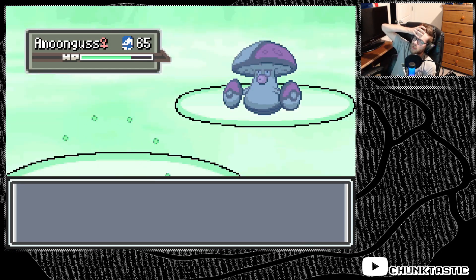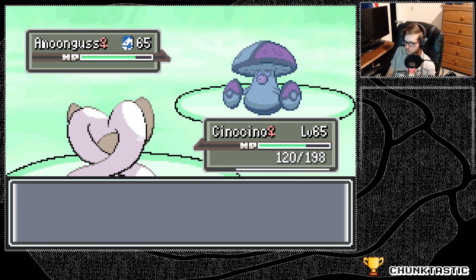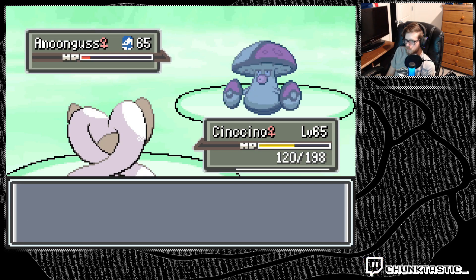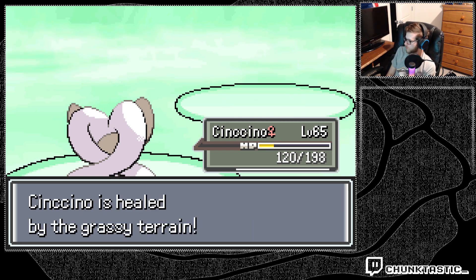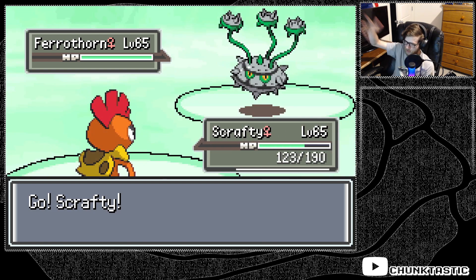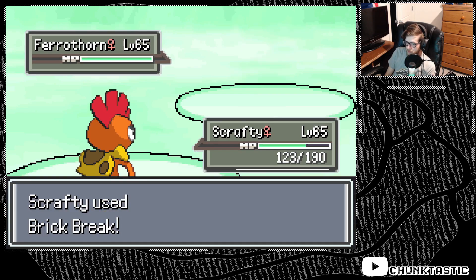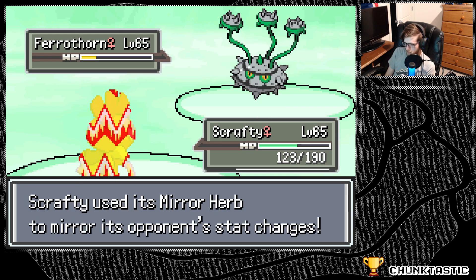I think Minccino can let it hit. Yeah, I think it's done. I was really hoping for a two-hit so I wouldn't have to take that much Rocky Helmet damage. I'll just switch right to the Scrafty and tank the Gyro Ball — that was Payback, which is even better for me. I can hit it with a Brick Break. Iron Barbs — thank you, Mirror. Coming in handy.